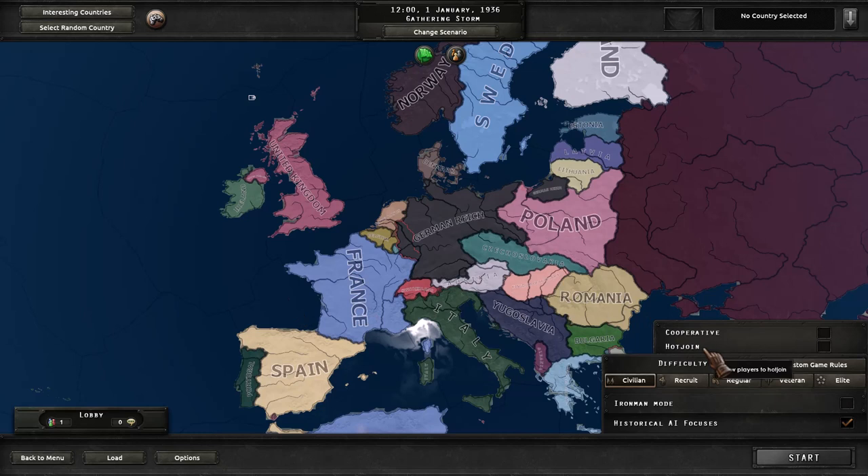Hot Join is going to be pretty useful if you've got players that can't make it to every session and you have a game that lasts more than one evening of play. Hot Join allows somebody to jump into the middle of the game and pick a nation they want to control — that can be the same country they were playing earlier, or if somebody gets completely wiped out of the game, they can leave, Hot Join back in, and pick a new country and keep playing. That's really helpful if you've got multiple players jumping in and out.